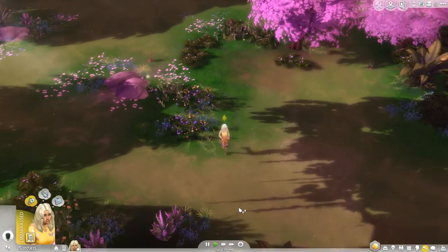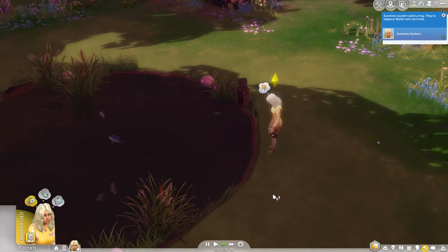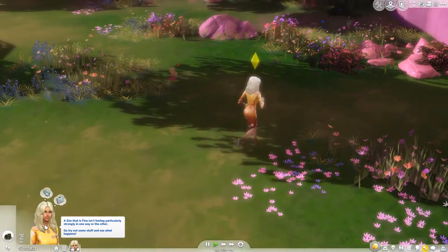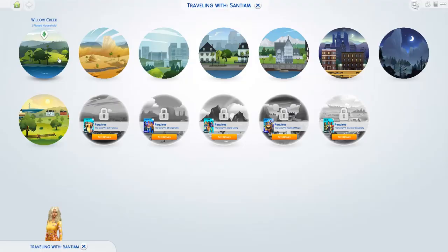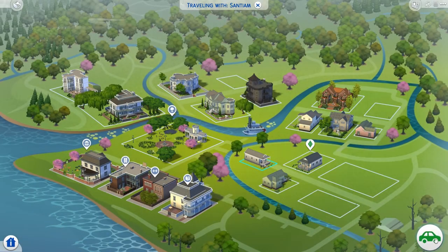If your sim is craving an adventure with a bit of a magical vibe, then the hidden world of Sylvan Glade is calling them. There are no requirements to get here, so let's jump on in. Firstly, have your sim travel to the neighborhood of Willow Creek and enter the Crick Cabana lot.